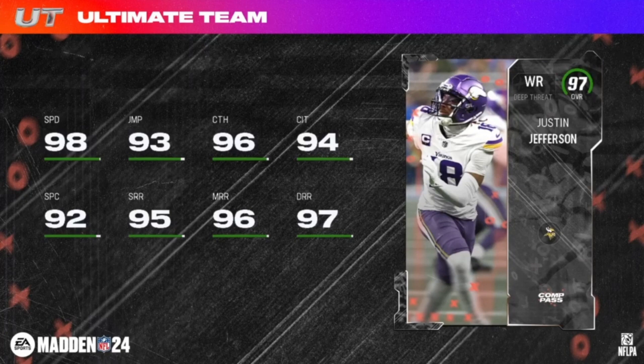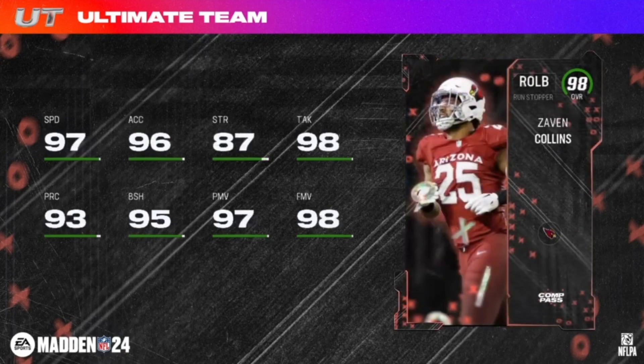Level 38 is your second player reward on the pass — 98 overall run stopper Zavin Collins: 97 speed, 95 block shed, 97 power move, 98 finesse move. He's six foot four, 260 pounds, and I've been told that given his role as a utility knife type linebacker, he's also going to have good coverage stats in addition to those numbers.